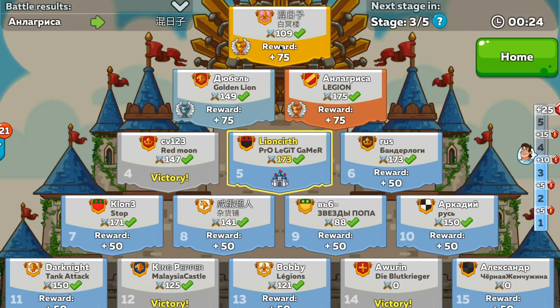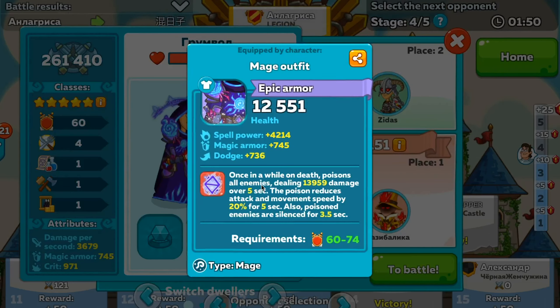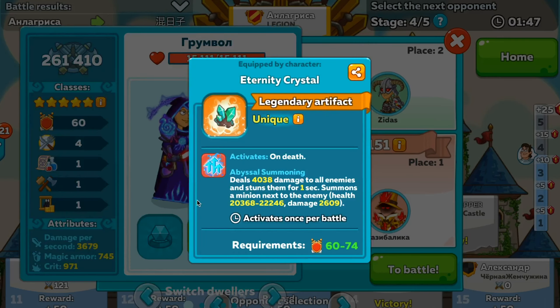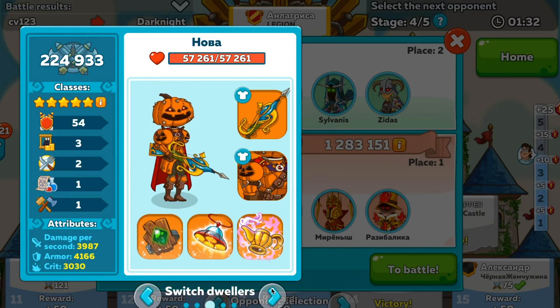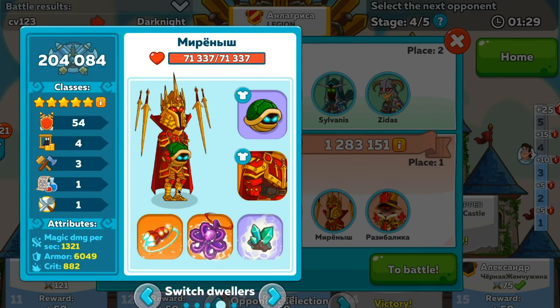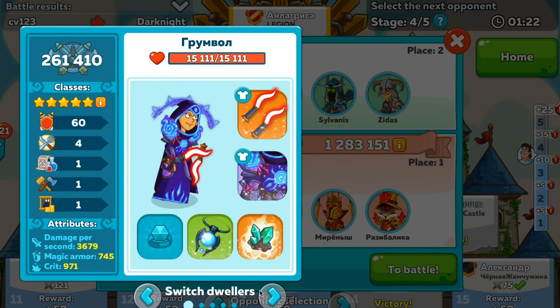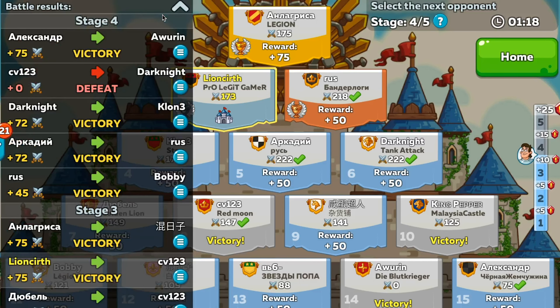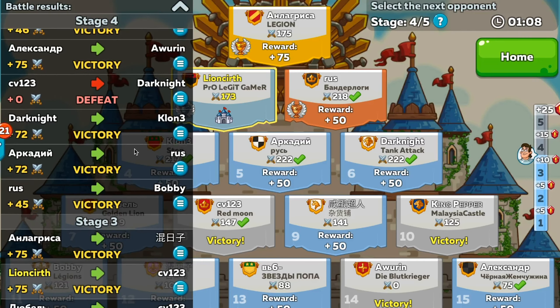So we're at the top, which isn't ideal. Looking at the next opponent: they have poison, and when this one dies it summons an abyssal. There's also a lamp, instakill — two of those, so only one will work. I think they could be quite tough. Let's look at what Russ has done: he went for Bobby and got 45. He attacked King Pepper and got a full 50, whereas I only got 48 — which makes me think I might not beat Russ.